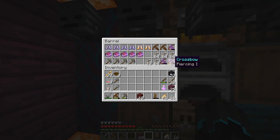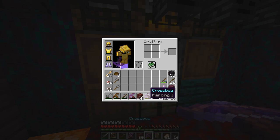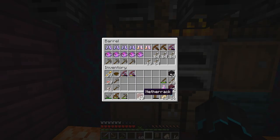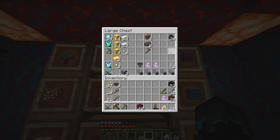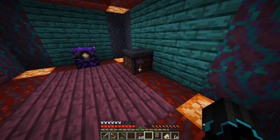We do have a bunch of crossbows with Piercing I, Multi-Shot, and Unbreaking III and I would love to combine those. As you know, we cannot just combine them like this - it removes the enchantments - but we can do it with an anvil, and we're going to be needing an anvil anyway to be repairing these things. How about we make that as the first thing?